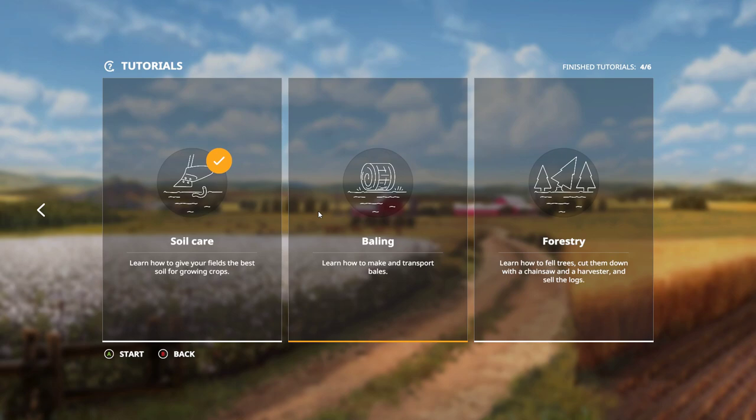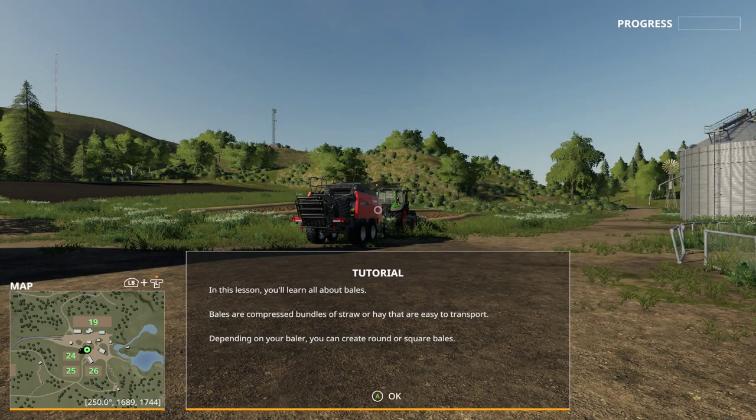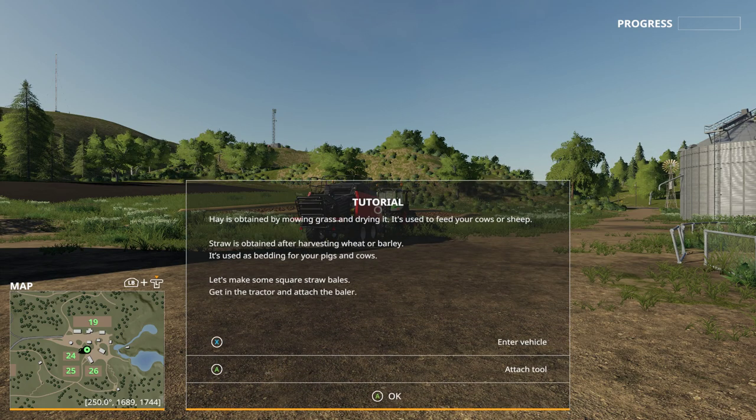I didn't do the baling tutorial but let's do it for completeness sake. Baling is that you drive around the field and collect straw to create bales. Depending on your baler, you can create round or square bales. The hay is obtained by mowing the grass and drying it — used to feed your cows or sheep. The straw is obtained after harvesting wheat or barley and is used as bedding for your pigs and cows. Let's make some square straw bales. We get in the tractor, drive backwards, unfold the tool, lower the pickup, turn it on, and drive over the windrow to collect the straw and create your bales.